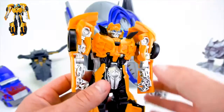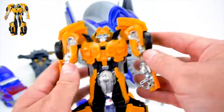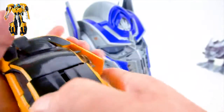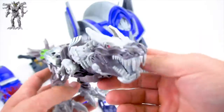And then Bumblebee — he's pretty easy. Press the button right here. Armor up — knight armor. And then he is easy to transform. Just push everything together, just like that.